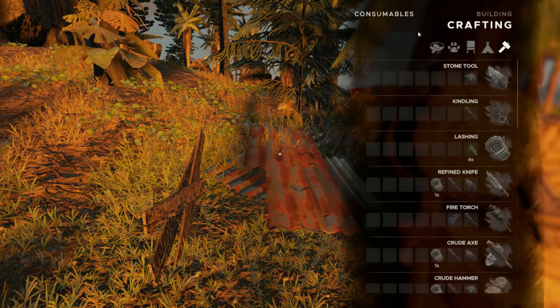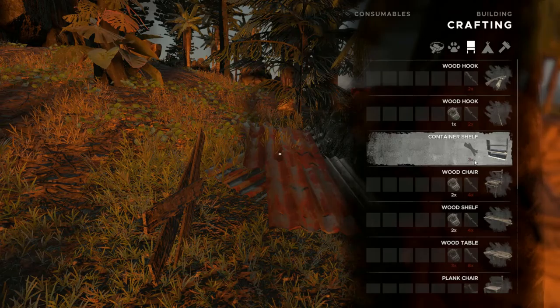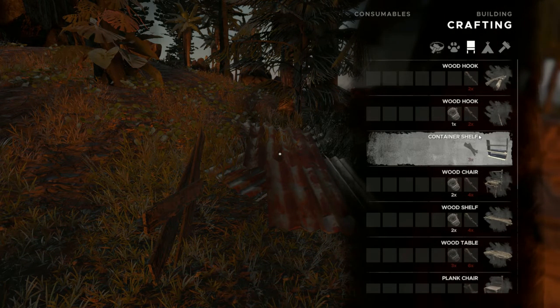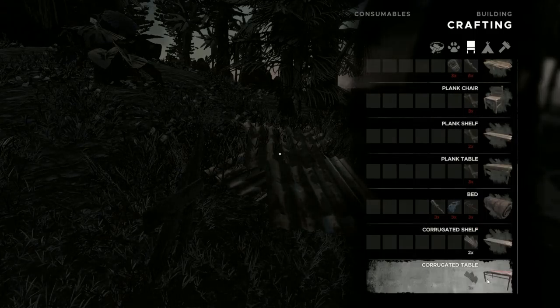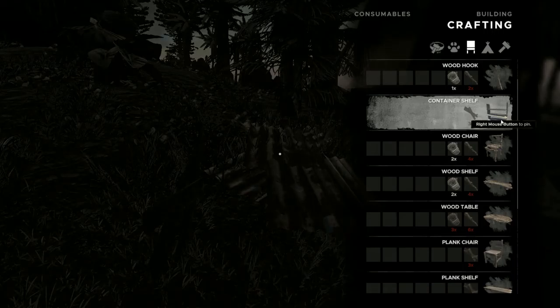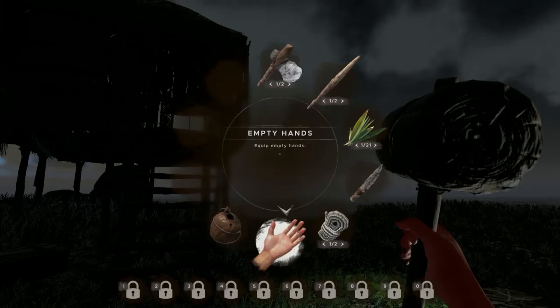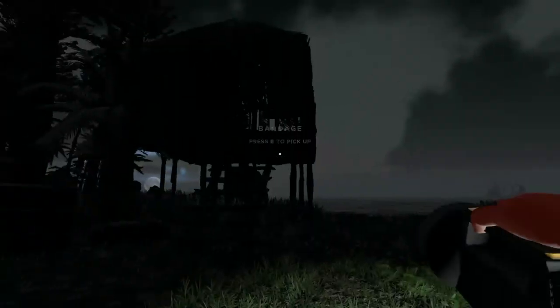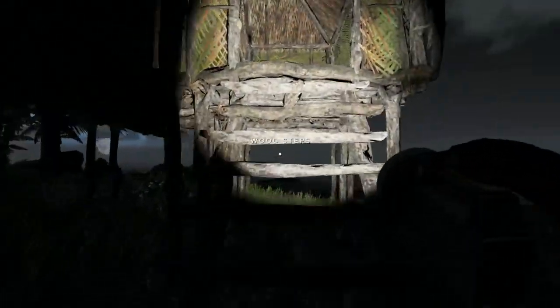Maybe I'll make one storage shelf just to show you what that looks like. You'll need the hammer, and actually it's the crafting menu — you may not need the hammer. You're going to do a container shelf; we need three planks for that. We don't have the resources for it yet so we'll come back to this. You can actually put those crates and snap them in here, so we'll save that for another day.